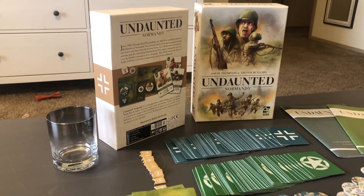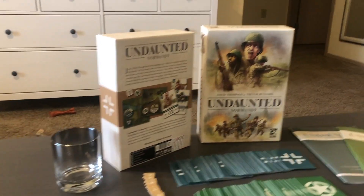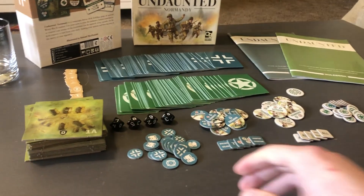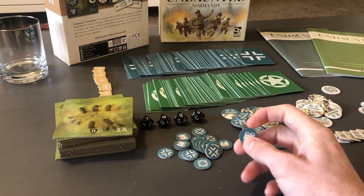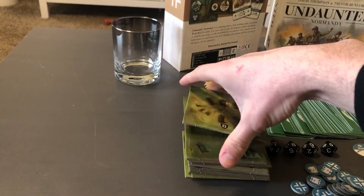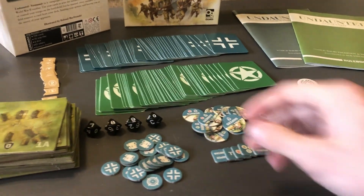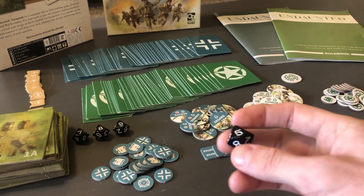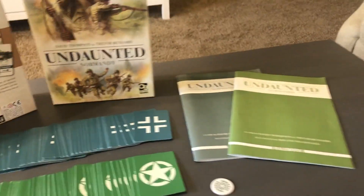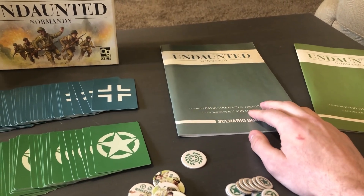In this mild-size box — here's a cocktail glass for scale — you get a ton of stuff. All of the game components are very simple: easy, durable cardboard counters, two decks of cards, 17 square panels to make the maps, some victory point markers, d10 dice which aren't my favorite but they do their job, and of course a rule book and a scenario book, which you'll use most of the time.